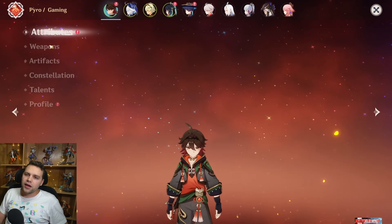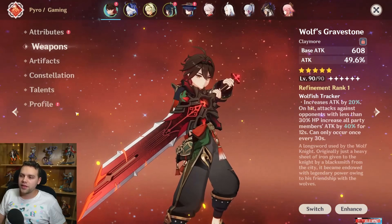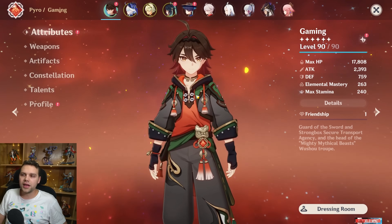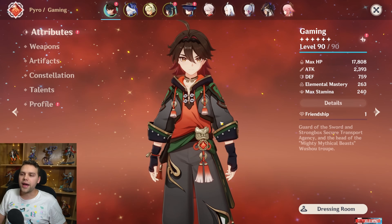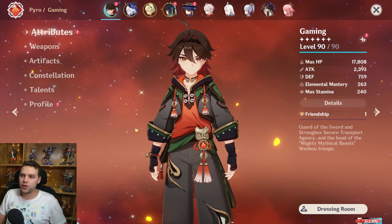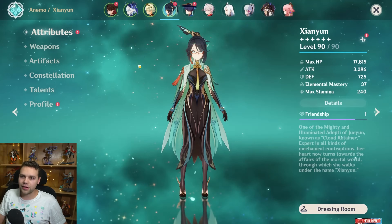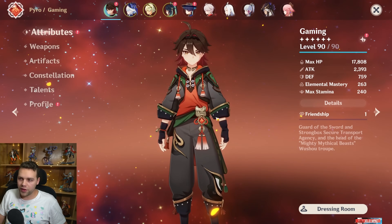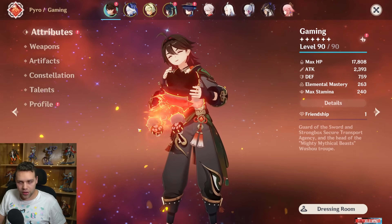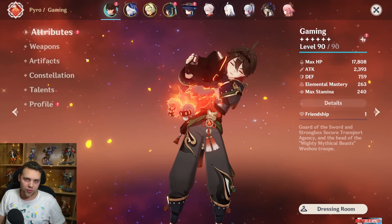For 4-star characters specifically, I have a much smaller problem with crazy constellations because you can actually guarantee them eventually. It'd be nice if they put them in the shop, but hopefully if you really love Gaming you'll be wishing on the Cloud Retainer banner anyway and getting constellations. You can nab more on his next banner, choose him as your Lantern Rite, and you'll have C6 before you know it.